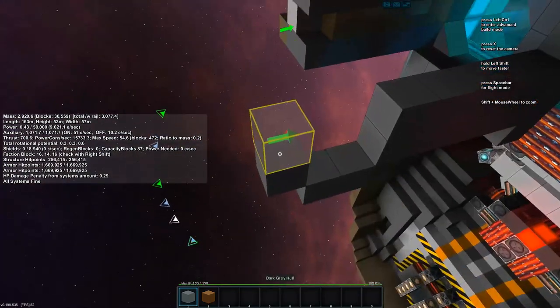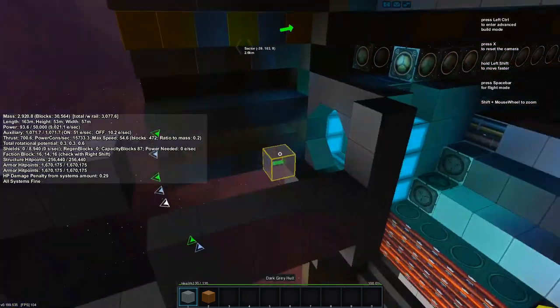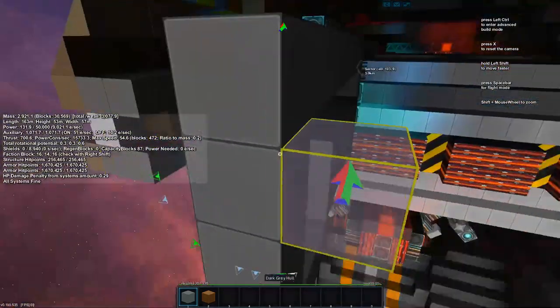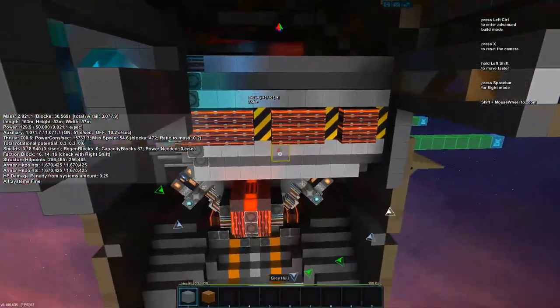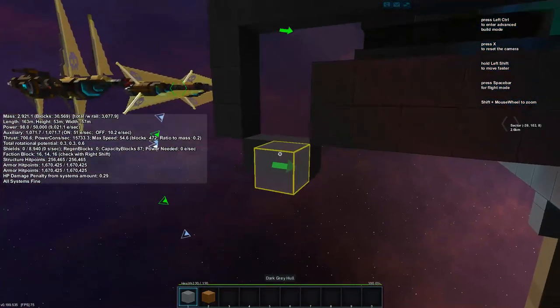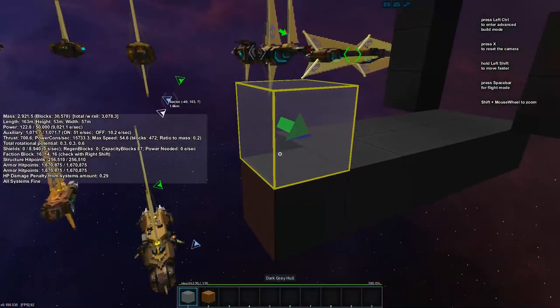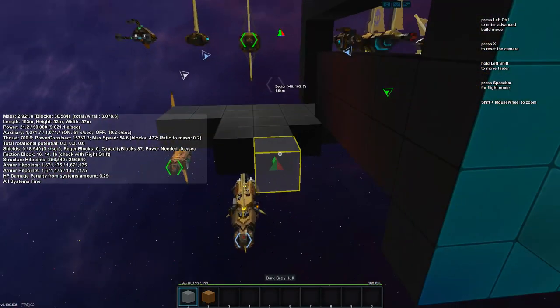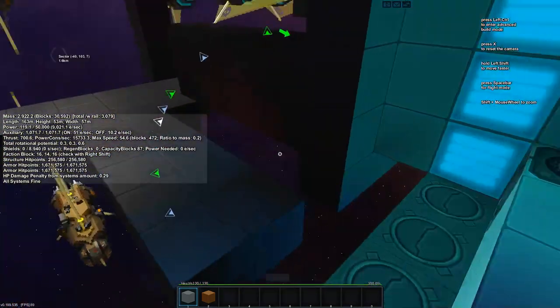Then we want maybe two blocks for floor like an opening, and then this can be the ceiling height. I think that'll work — we might move some stuff around. And then we want to have a bit of a ready room situation, so let's dedicate some space to that kind of thing.